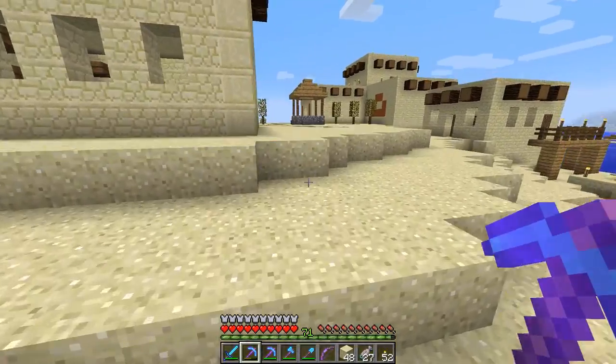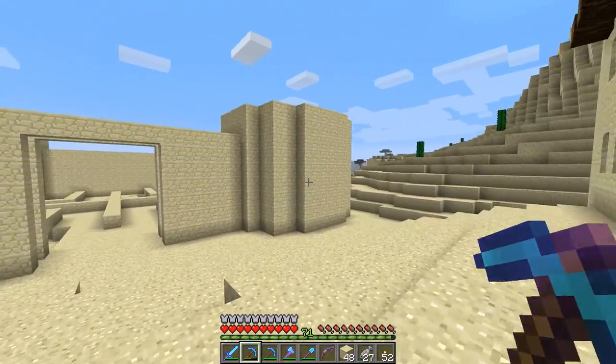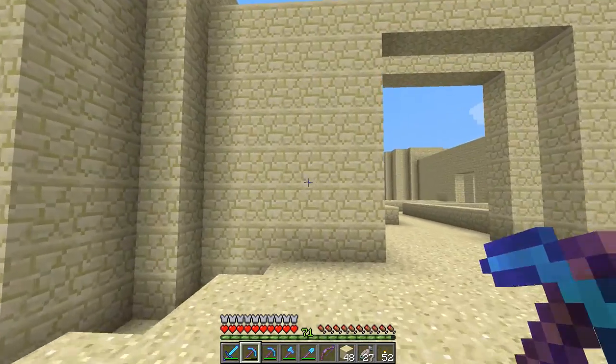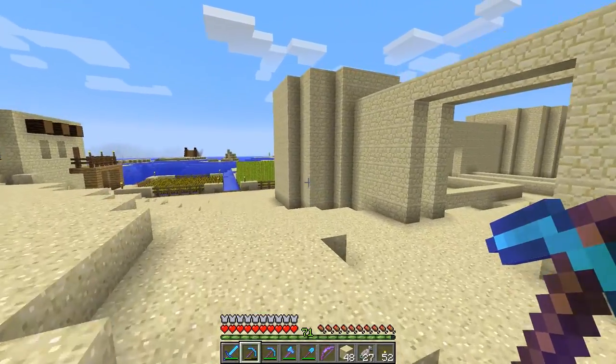What I want to do in today's episode is work on this front facade, this grand entranceway. Obviously we're going to have domes and a roof and all that kind of stuff, but what I want to get hashed out today is this front facade area and maybe a little bit of work on these towers as well.